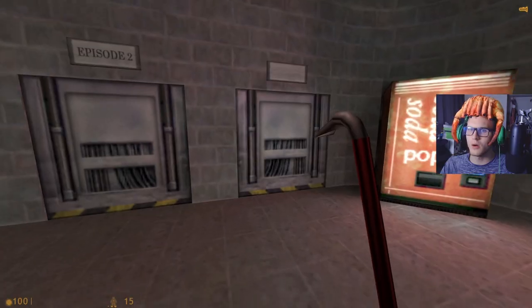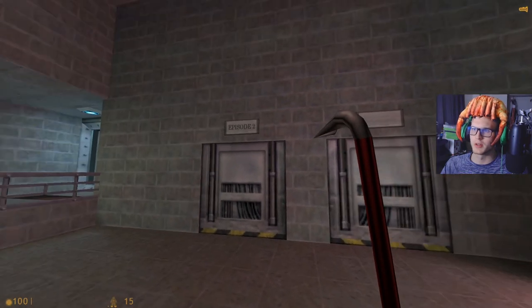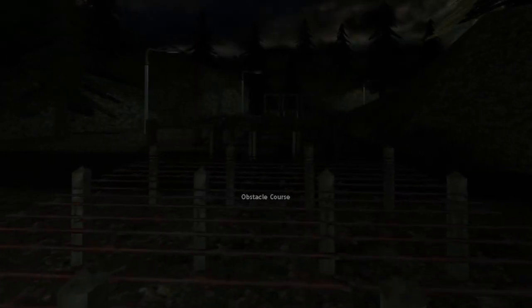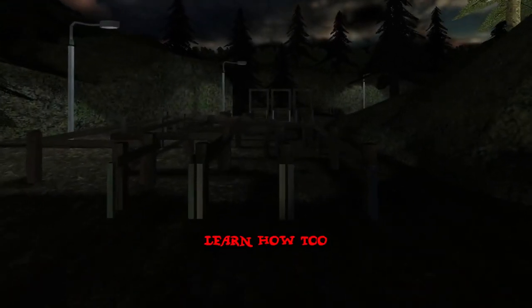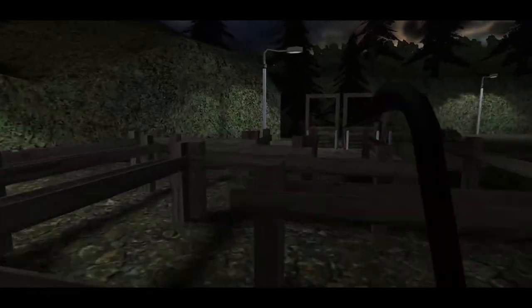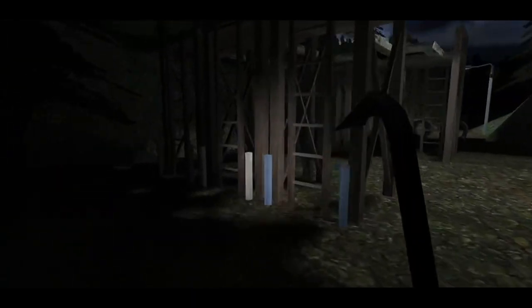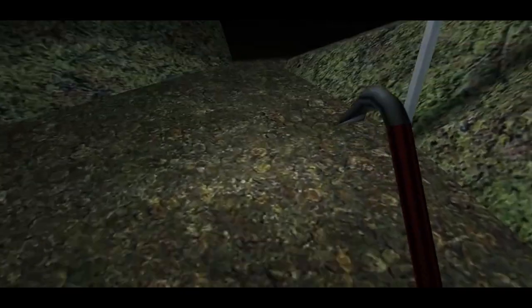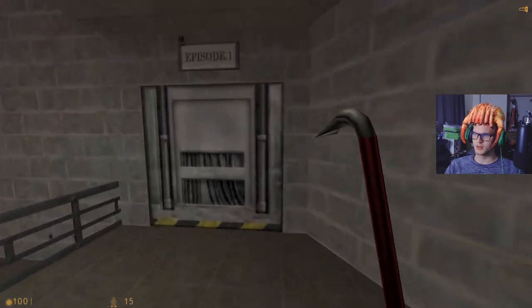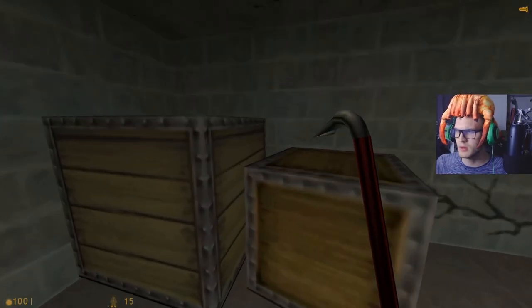Okay, this is like a mini hub area, so we have episode 2. We'll go into training just to see what it's like - might as well do it for the hell of it. How to fight like a soldier, you have to learn how to move like a soldier. Jump over these, crouch, run through, crouch, jump through. That was the obstacle course - that was pretty cool. All right, let's go to episode one. More crates.